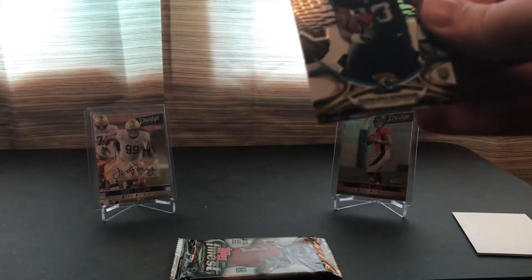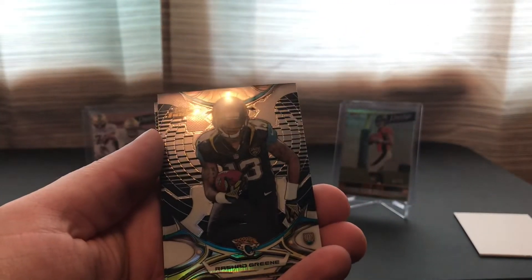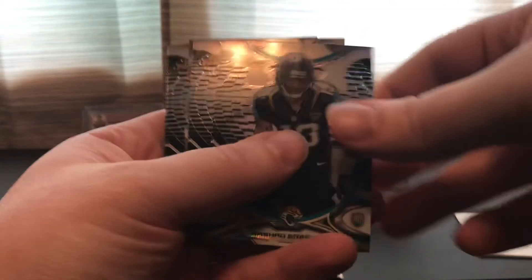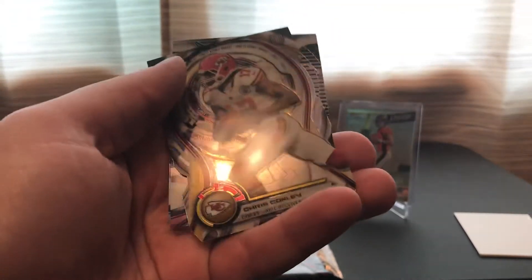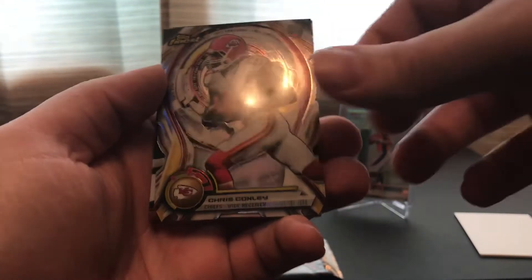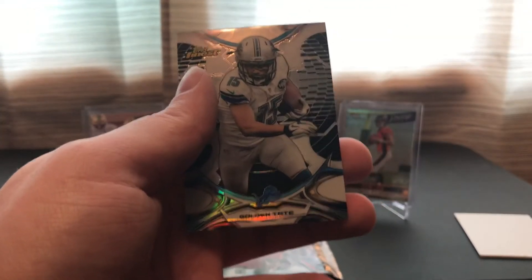Alright, got two more packs. We got the hot pack here — Rashad Greene, and these are all black refractors. Drew Brees, die-cut of Chris Conley, Justin Hardy, and Golden Tate.